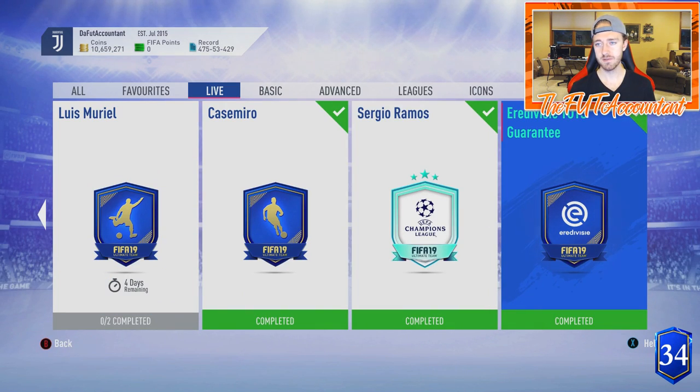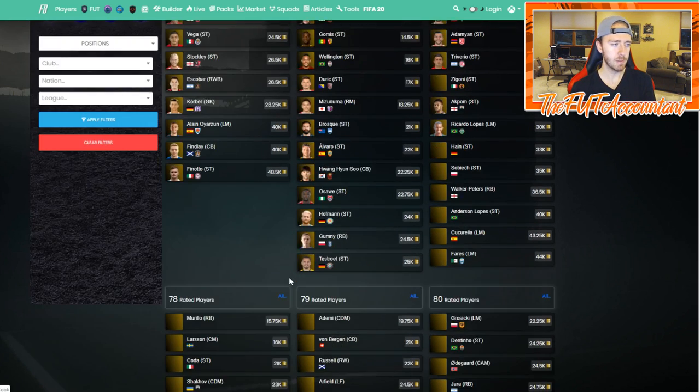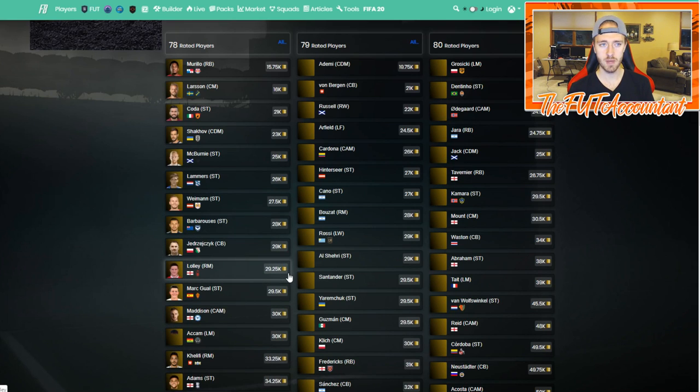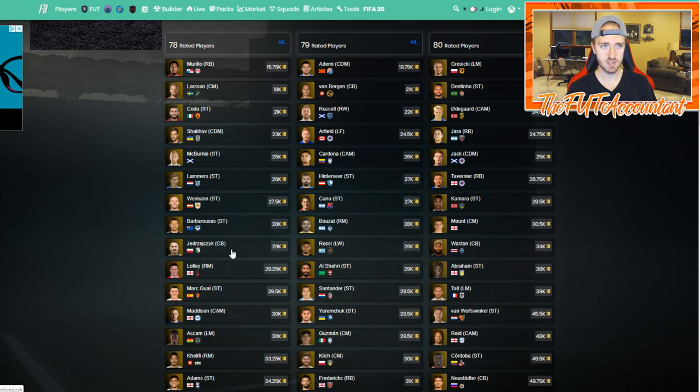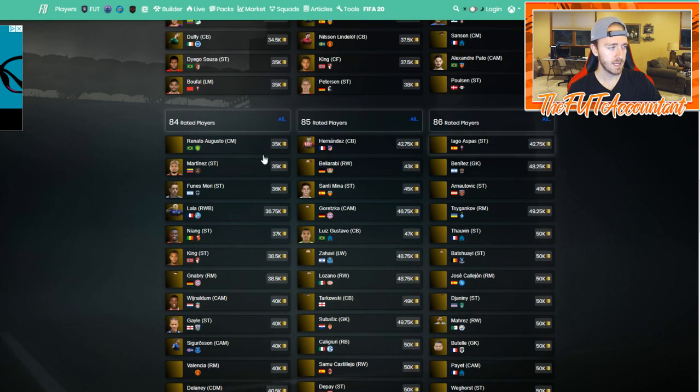Also today, we got a guaranteed Eredivisie TOTS SBC. I think EA kind of got this one wrong with the rating and the requirement. They really just failed to realize how rare and how expensive Informs are on the market right now. If you look at Informs on Footbin, the rating for this SBC was around 84 rated, so you need at least an 80 or 81, 82 rated Inform. You look at 80 rated Informs at 22,000 coins — that's ridiculous. 81 is at 22K, 82 rated Informs are 30K, 83 rated Informs are 35K, and 84 is up at 35K as well — these Informs are super expensive right now.